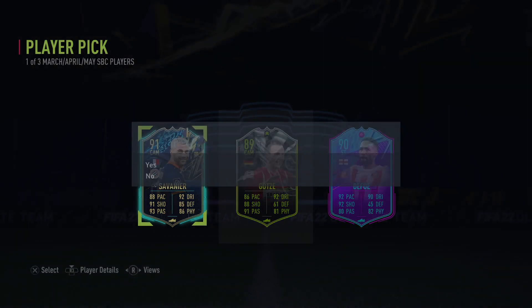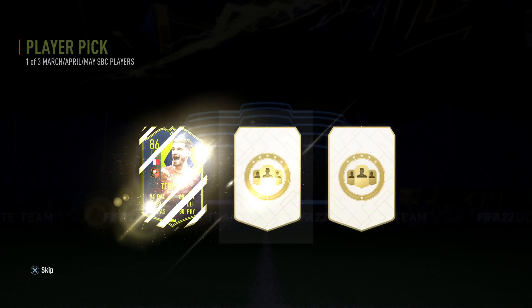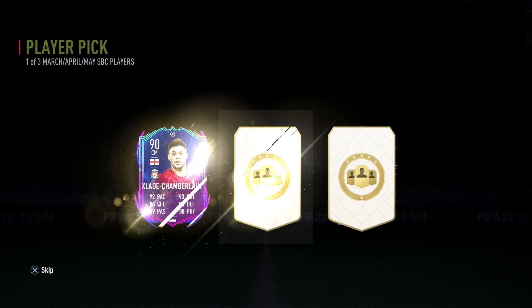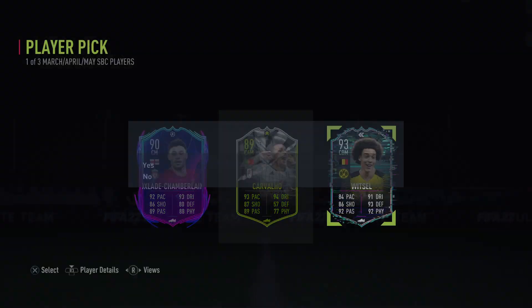Decent card, but will definitely not make the team. And that's Robero — I think that's the best one we've had. Which one is the best one here? Let's take him. So the last one now — can we get something crazy?